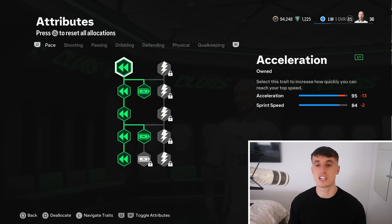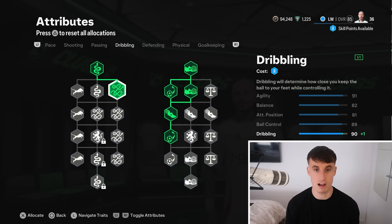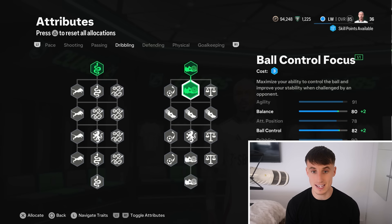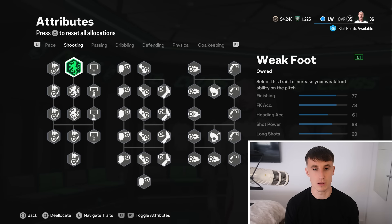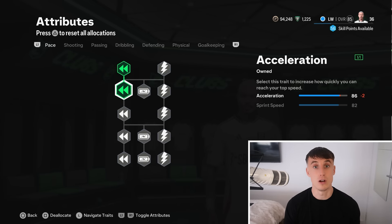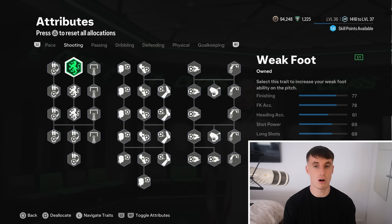Coming into the attributes, I'm level 36 — this is what it's looking like. But let me strip it back to if you had literally just loaded up this game for the first time and where I would allocate my skill points. This is pretty much how it was looking after I put the first 10 skill points in. I had two in the acceleration — you want to build that up — 86 acceleration is more than decent to start off the game with.